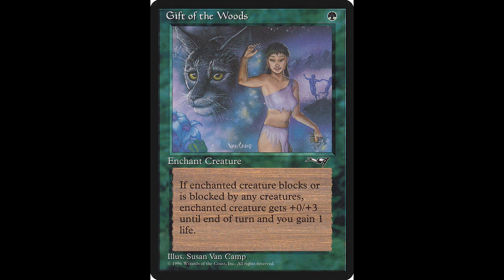Now we begin the color green, and not a lot of great cards from this color either, at least in my opinion. One of them, though, is Gift of the Woods. This enchantment casts for one green. Whenever enchanted creature blocks or becomes blocked, it gets plus 0, plus 3 until end of turn, and you gain one life. I really like that artwork. If you like to add this card to your collection, it will cost you $0.19, and it was not reprinted.